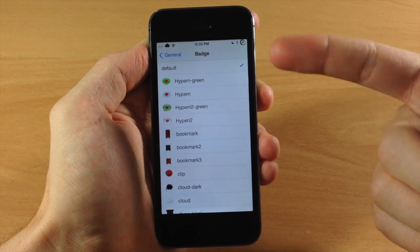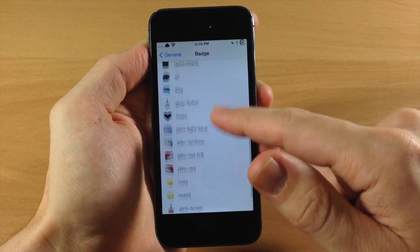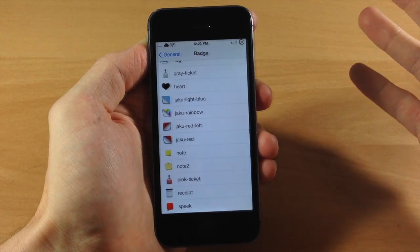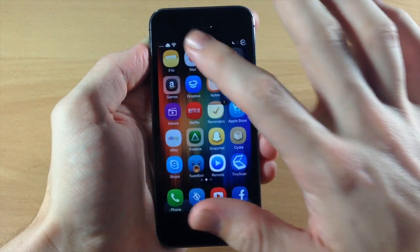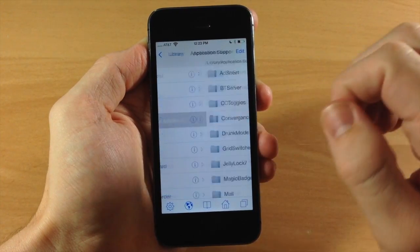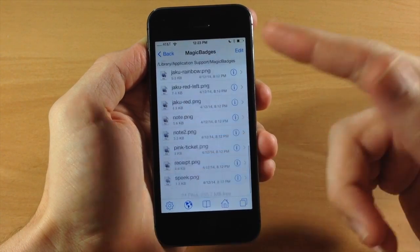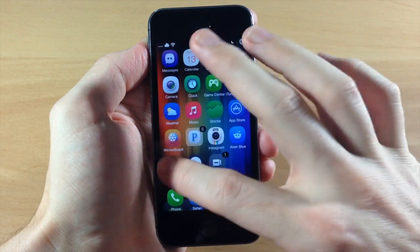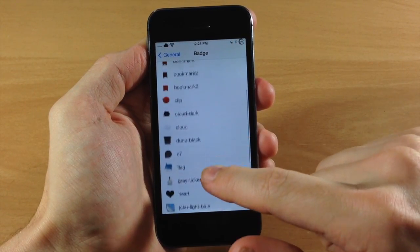Down here we have the badge — if we tap on this you have your default which is just that circular badge notification, and as you can see right here we have a ton of different styles for your badge. Now if you get excited about this and you want to add your own badge, you can make that badge and put the PNG file in iFile. You just open up iFile, go down to Library, Application Support, then Magic Badges, and you can paste your PNG file right there and it's going to populate right in the settings panel.